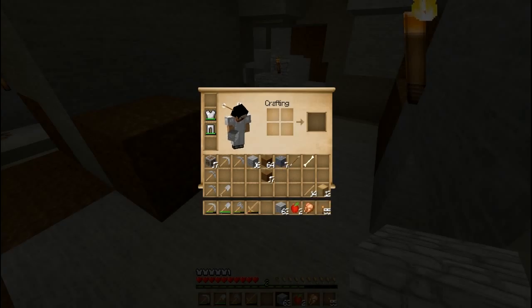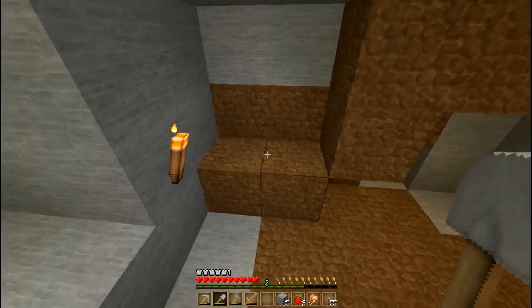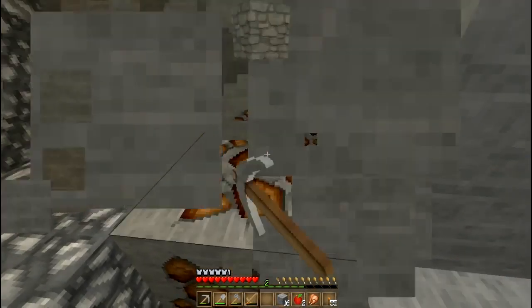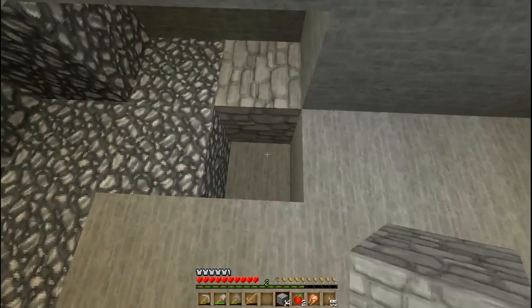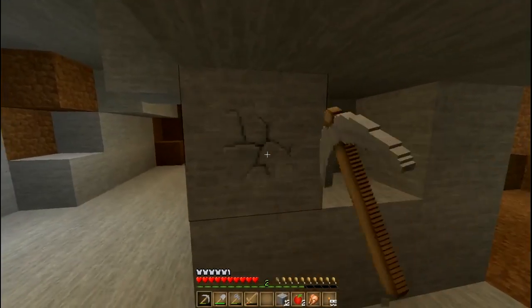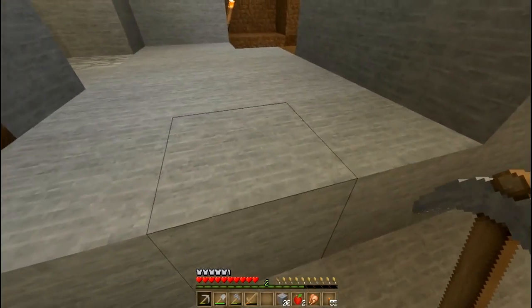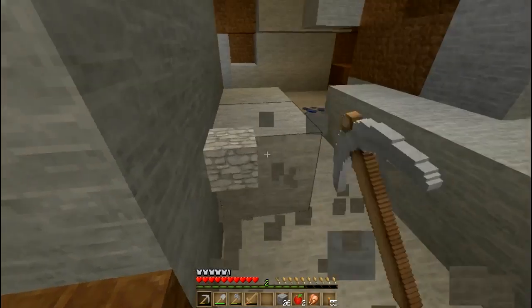Let's move some things. I don't need the dirt. I'll keep some stone — I'll leave a little if I need to build. Let's see what we can do here. Let's get this iron as well. Nice. Let's fill in the holes; I don't need all of these openings here. Let's check this out. I'll clear the area a bit — this is the stone axe which I don't really care for much anyway.